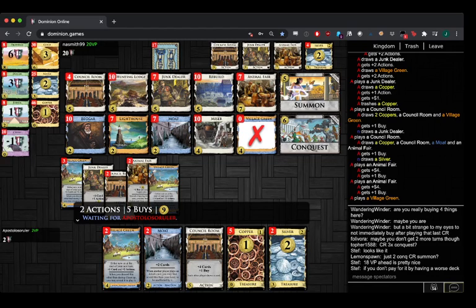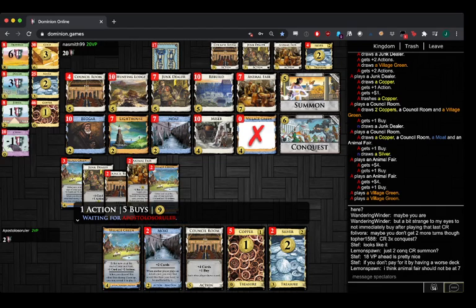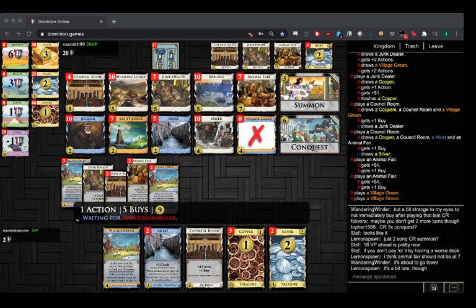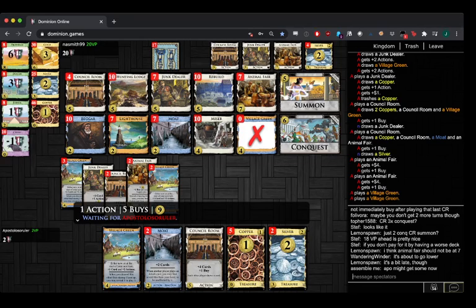The Junk Dealer has also kind of paid off — he's clean on copper, so the Silvers aren't that much of a problem. What should Animal Fair be at? Lemonspawn doesn't agree that Animal Fair should be at seven. We were buy-limited for a long time, so we can't really afford to buy a lot of cheap stuff and then buy again at Travelling Fair. It's kind of like it costs two buys at that point, which is expensive.